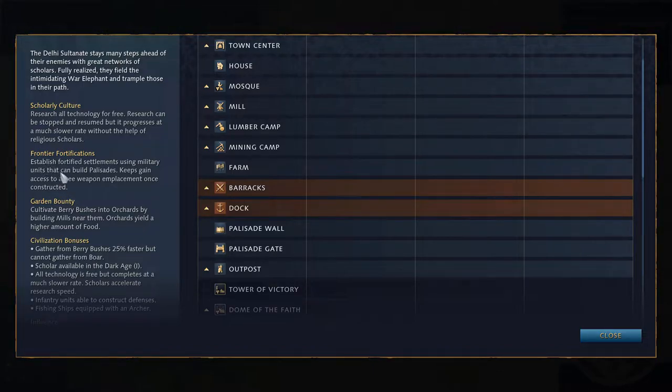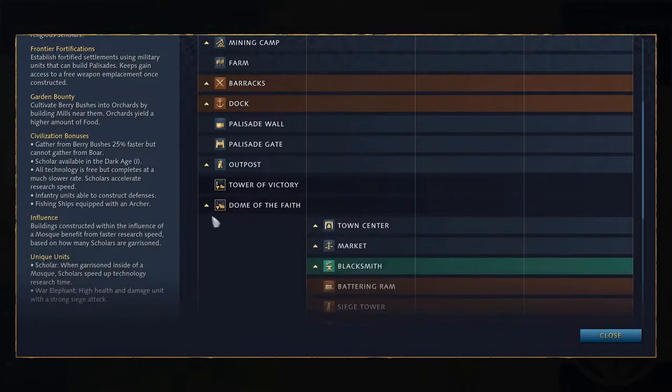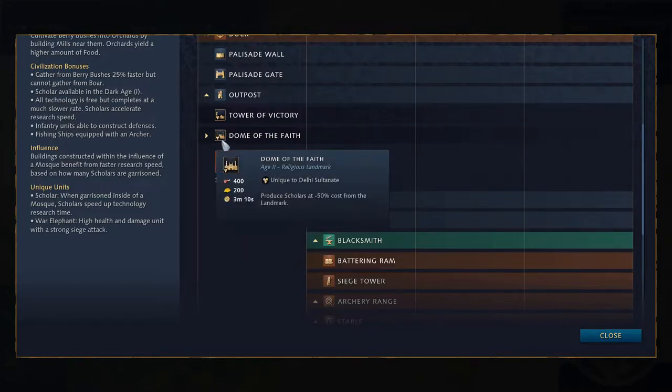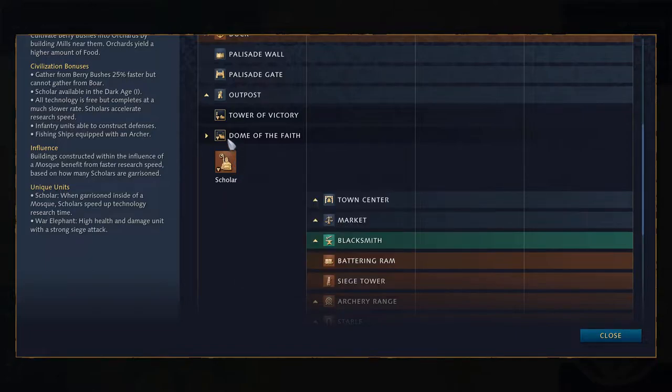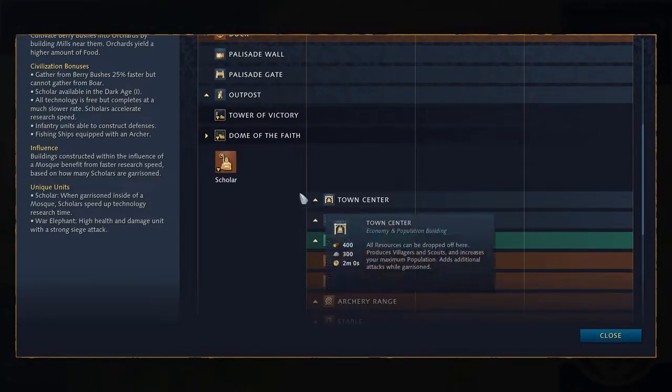If you can get those early defenses and early walls up on a map like Hill and Dale, it should work to their favor. The new landmark everybody is talking about is the Dome of Faith — it gives scholars a discounted cost, so you can get them out quite quickly. And I think there's a research available that allows them to capture sacred sites at level two if I'm not mistaken.